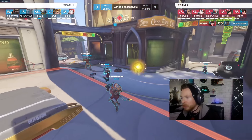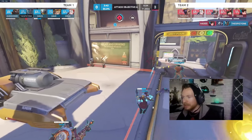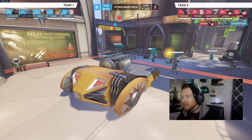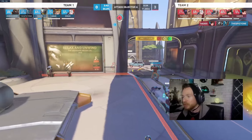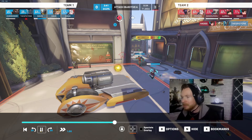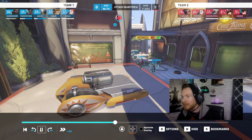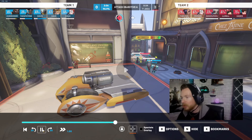Junkrat came back and with his spam, Dva understood it was time to back up. Although she has a Moira behind her, she cannot deal enough damage to stop your team with the Junkrat here. If it was just Doom and Zen, Dva and Moira could easily have taken them out. You guys are on the point now except for Doomfist — that's okay, it's okay that Doom is doing his thing now that there are actually people on the point.